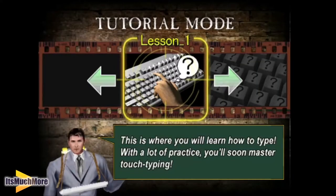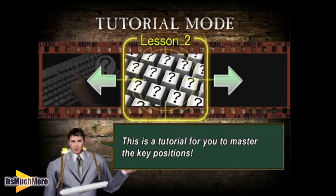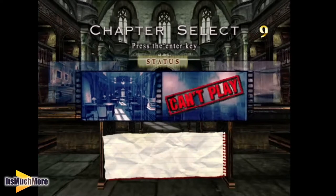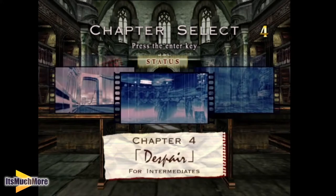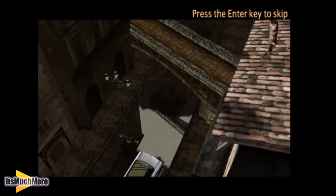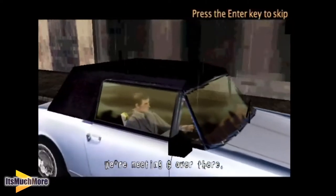Tutorial Mode — you can just learn how to type. That's lesson one: basic finger movements, and then key positioning. That may help you guys. So onto the Original Mode now — loads of chapters you can select. You can't select chapter six just yet, but you can choose all the other ones. It tells you underneath the chapters what sort of typists it would be better suited for — so this one is for absolute beginners.